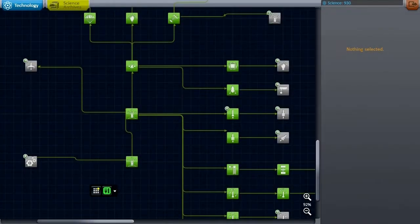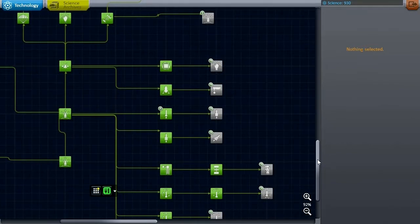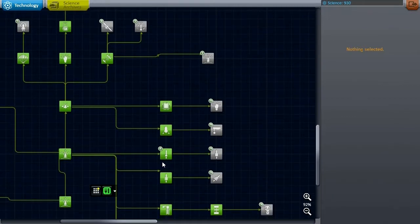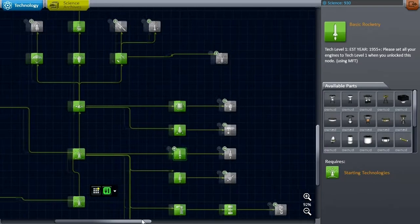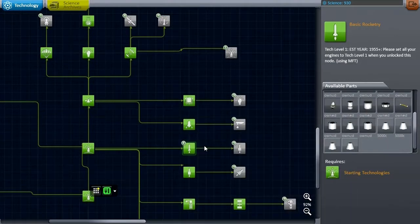Hello everyone, and welcome back to my Realism Overhaul series in Kerbal Space Program 0.23. In this episode, we have to begin with certain notes about changes I've made. First of all, I've updated real fuels and stretchy tanks because Nathan Kell pointed out that I could just set a little line in the config to start equals 1000 to make sure that I can stretch the stretchy tanks. So I was able to update to real fuels version 5 and stretchy tanks version 9.